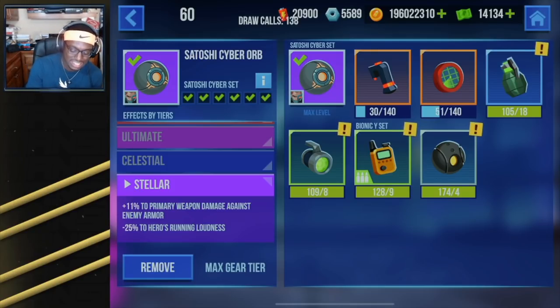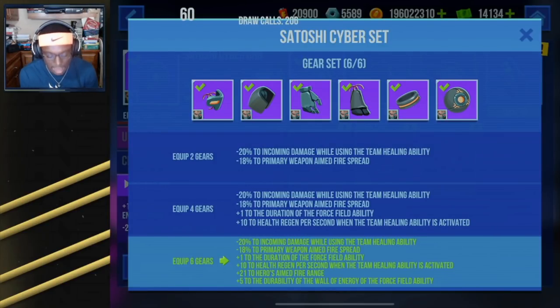That loudness reduction is big because Satoshi is one of the loudest if not the loudest character in the game, so having a little bit of reduction to that is nice. Now let's look at what the Cyber Set actually brings to the table for Satoshi. First, we get minus 20 to incoming damage while using the team healing ability, making him very tanky on the battlefield whenever he's healing up his team. Then we've got minus 18 to the primary weapon aimed fire spread — once again narrowing it down, more shots landed equals quicker targets dead. Then we've got plus one to the duration of the force field ability, always nice to have that shield down just a little bit longer. And plus 10 to the health regen per second when the team healing ability is activated.